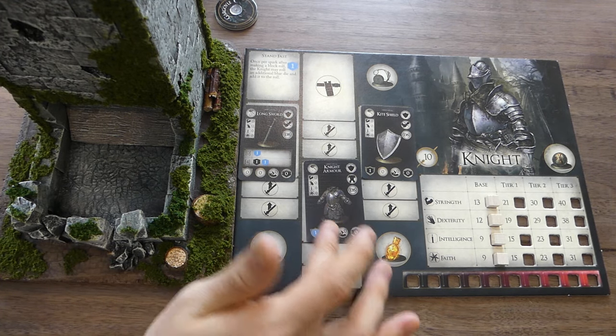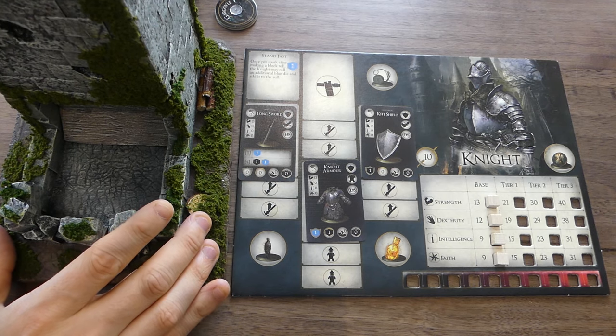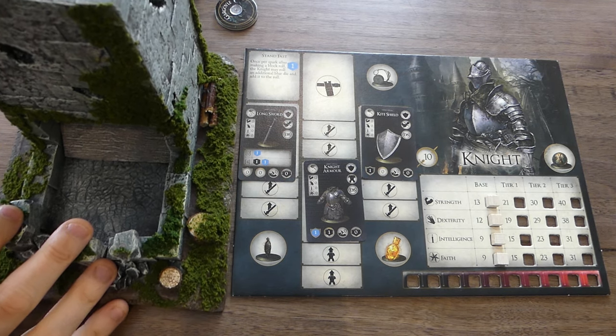Over here we've got our character sheet with his abilities — he gets the longsword, the kite shield, and the knight armor. We've got our dice tower here as well, which we'll be using quite a bit. If there are any mistakes please forgive me — it's been a long time since I've played this game, so let us know in the comments if I'm making mistakes. Also let us know what your favorite Dark Souls game is.